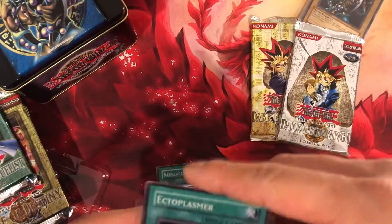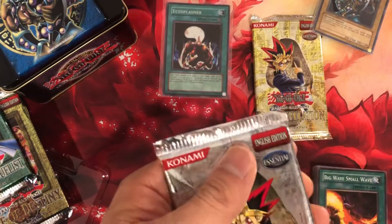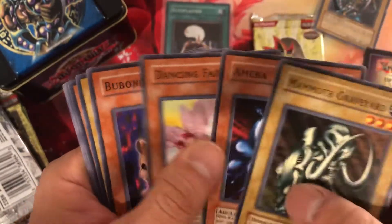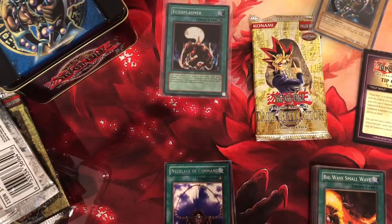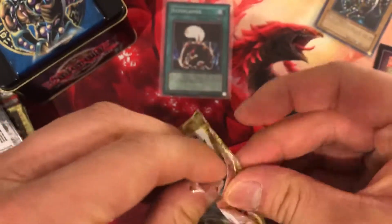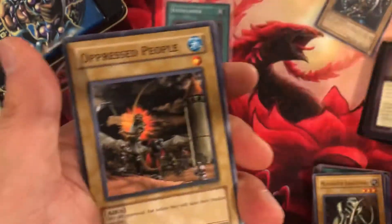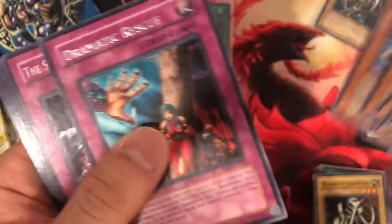We'll begin with Dark Beginning 1. We got that thick card here, feeling very nostalgic. We got a Mad Sword Beast. These packs do have a lot more cards — the standard nine, thirteen for Dark Revelation 1. Let's see what we came for. Another tip card. And just a Dramatic Rescue.